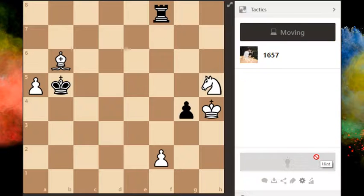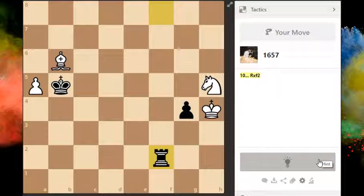Hey guys and welcome to another puzzle of today. So it is white to move. Feel free to pause this video and try to solve it by yourself. It should be fairly simple since white has an extra pawn. Black has rook and a pawn against bishop and knight.